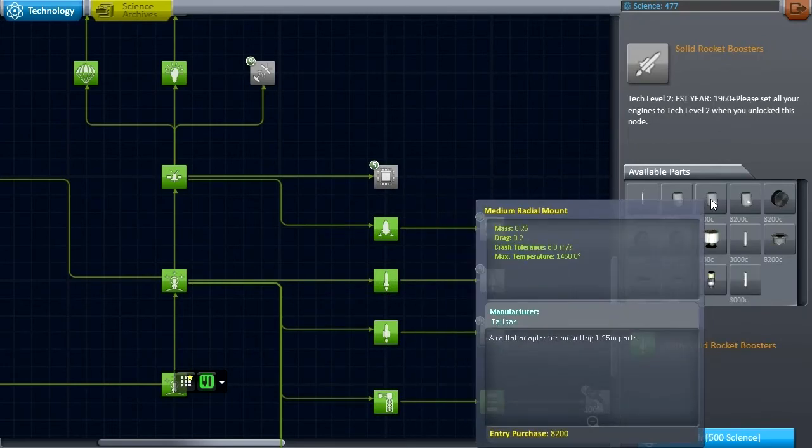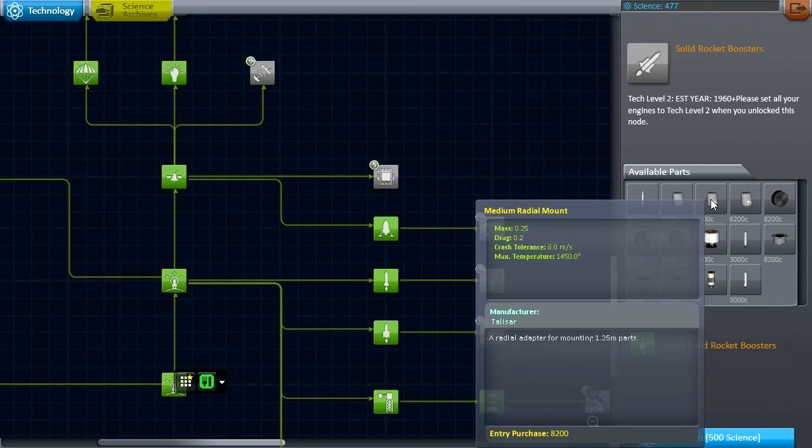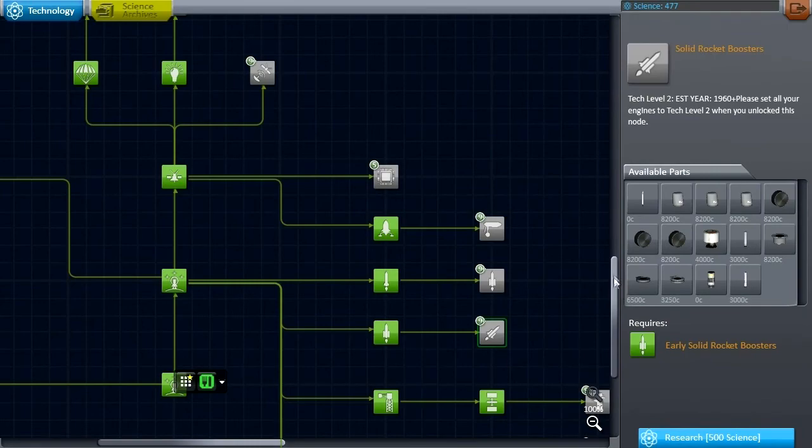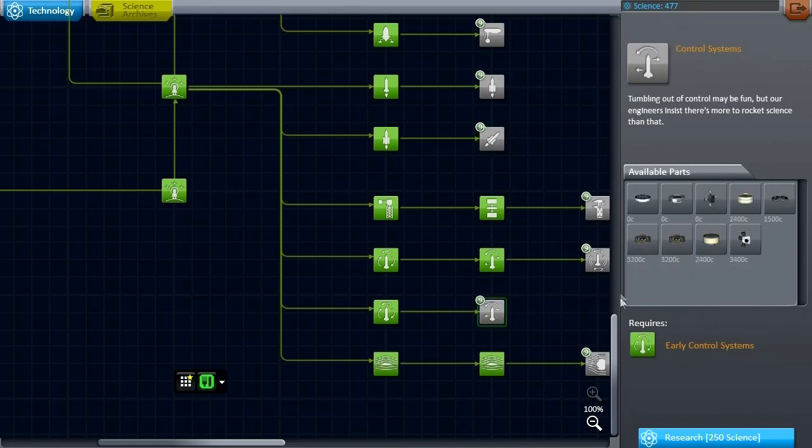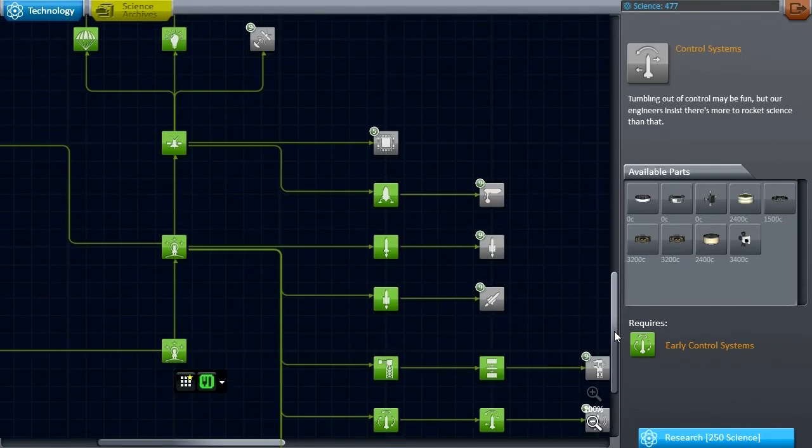So let's unlock that — advanced landing legs, and even rover wheels. The radial mount is 500 science — wow, that's expensive. I think the solution is probably going to be to put some boosters on the Forseti launcher, and doing that will allow the third stage to be just a lunar transit stage, then have that transit stage relight around the moon to bring it back. If we can get the base first and second stages to really do the entire orbit, we'll be able to reserve the third stage to return our mission back home. I don't think I need to unlock any new technologies to really do that.